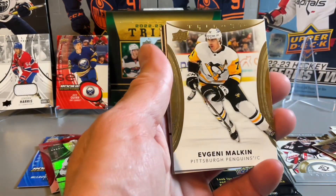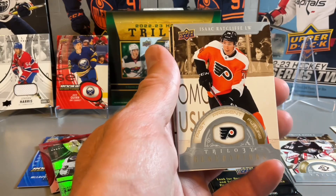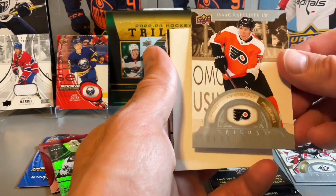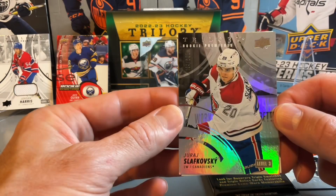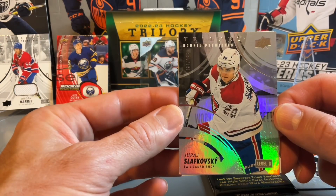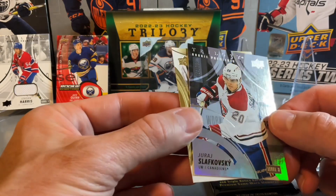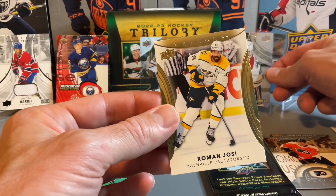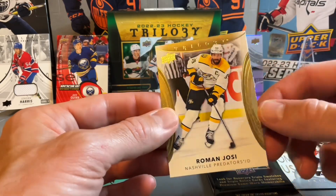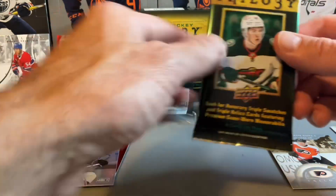Going into the second last pack, see if anything else is in this box. We have an Isaac Ratcliffe on the Future Generations. There's a nice card there — rookie premieres of Slafkovsky, level three. I'd say our last two packs have been our best two packs, with a better Montreal rookie there and Leon Draisaitl.